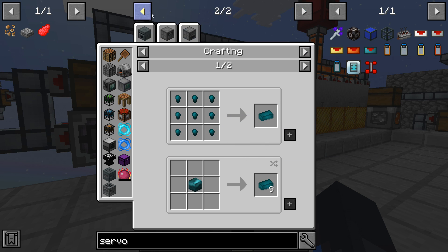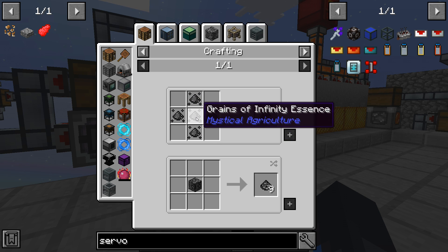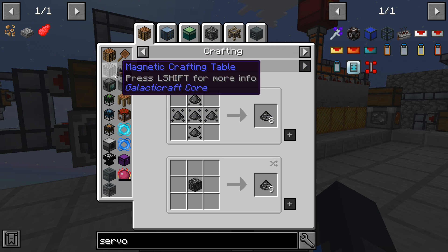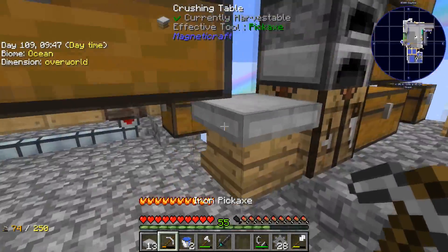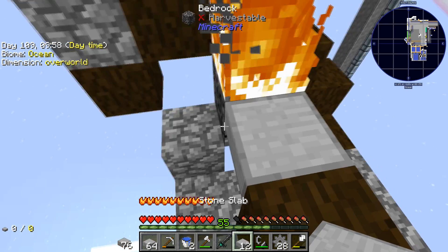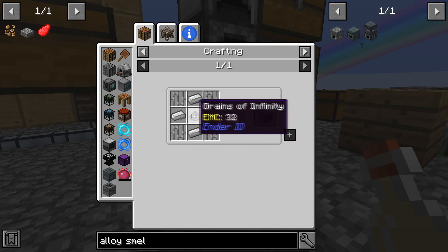I'm going to go ahead and build our alloy smelter first, which looks like a decent amount of work. I need grains of infinity, linen steel, and bedrock. If I go down here and light that on fire it will give me the grains of infinity. Beautiful — I'll pop back up. I need iron bars, which is easy — let me go grab some iron.